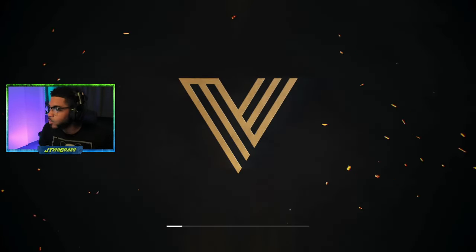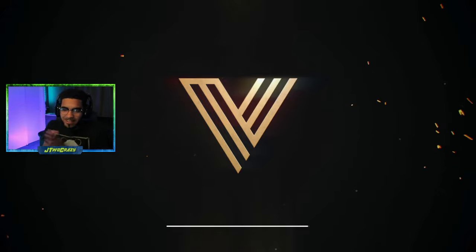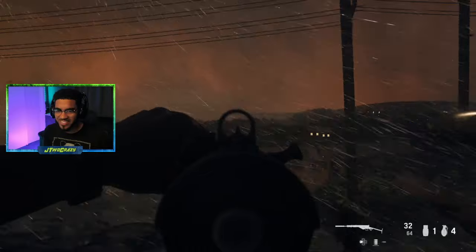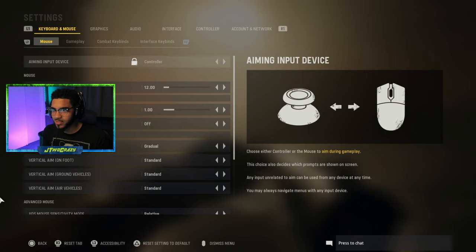All right, we're going in just to show y'all. You can move around, you can aim — we check it, go to Settings, and it shows controller. That's how you do it.